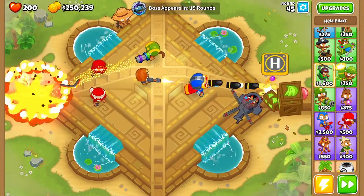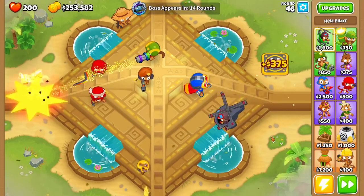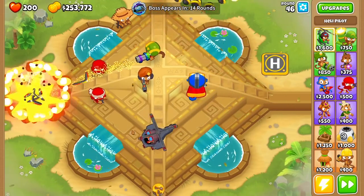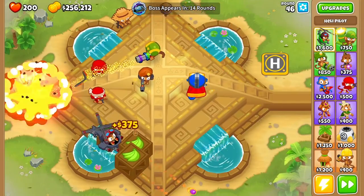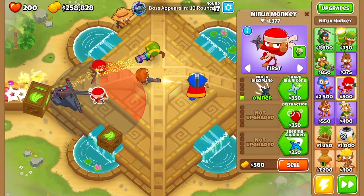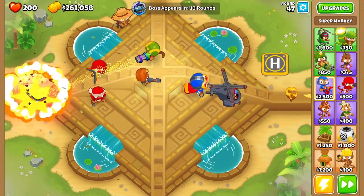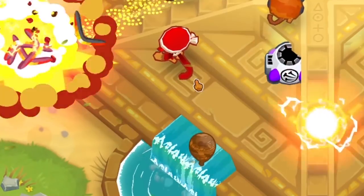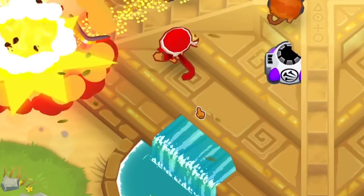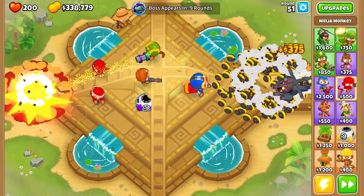Oh my God, no way — first it made the bananas, but now on Pursuit those are ceramics — fortified ceramics! They're not scary when you have these ninjas and this OP Super Monkey, but this thing is dropping crates of $375. We have camo ceramics on this round and it is starting to get scary. These ninjas are basically two-shotting the camo ceramics, but I think it is time to get a village.